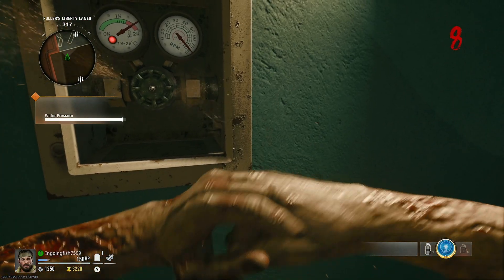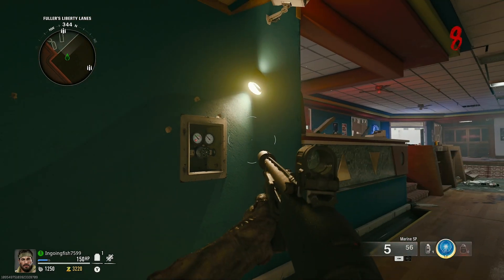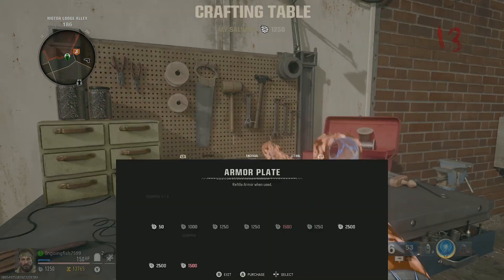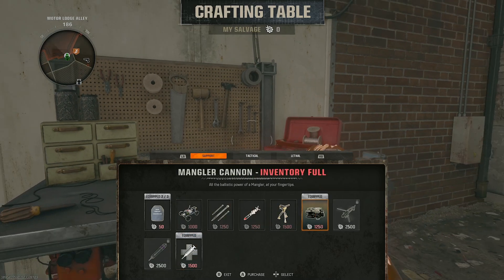After you get the panel off, you just want to interact with it until the bar is fully filled. After you do that, it's going to drop this piece and you want to pick it up. Then you want to come to the crafting bench and craft yourself the mangler cannon.